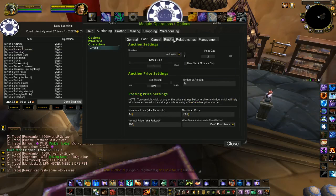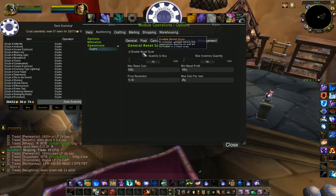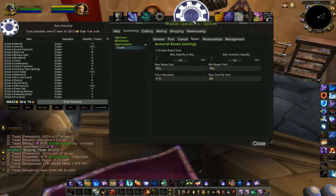But you actually want the Reset tab for this one. So under the Reset tab you're going to enable Reset Scan. You set a maximum quantity you want to buy — for me I set it to 15 glyphs as the maximum I would want to buy off the auction house.